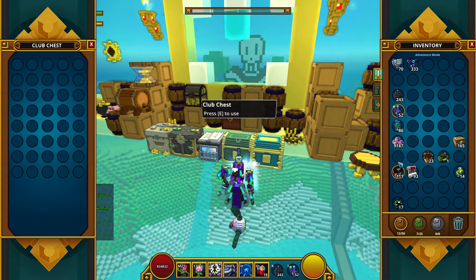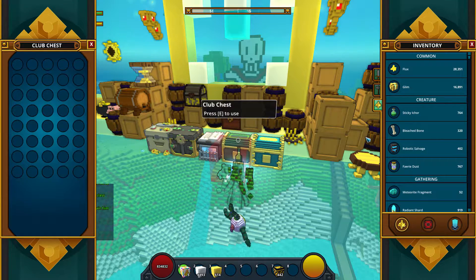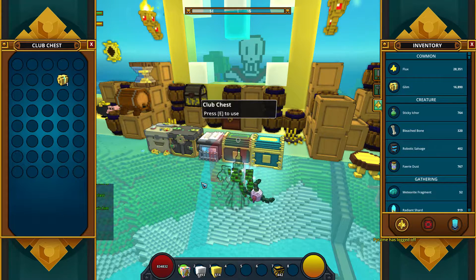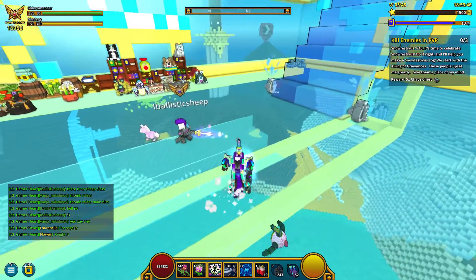If you need to get something out from the new inventory, just go to the trading post, a chest, or the marketplace. Simply open the inventory and take it out — as many as you need. If the stuff is still tradable, it's still tradable.